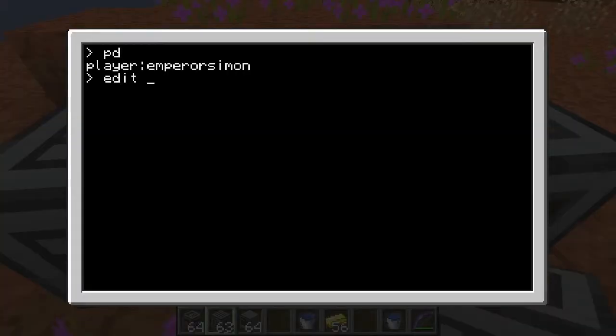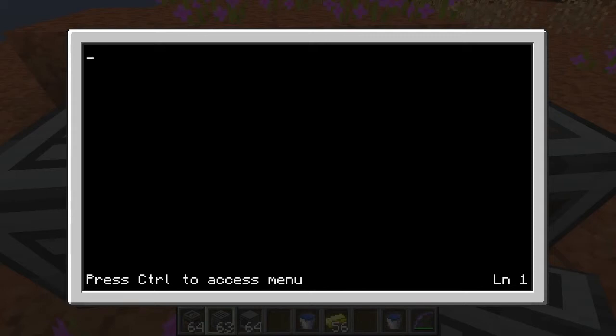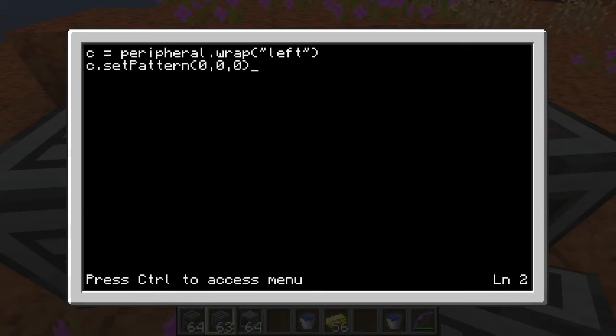We'll go here and call it C. We'll put in C equals peripheral dot wrap. You see set pattern — we're going to want some wood in the first slot, another one in the second slot, and another one in the third slot. So that will be three across the top. This is not the slots in the actual crafting table, it's the set pattern thing — it's automatically iterating through the crafting table as we go.